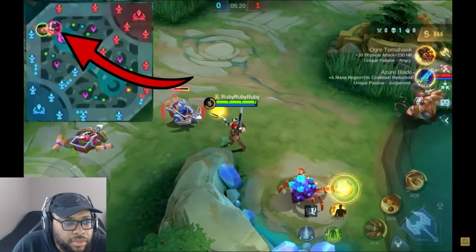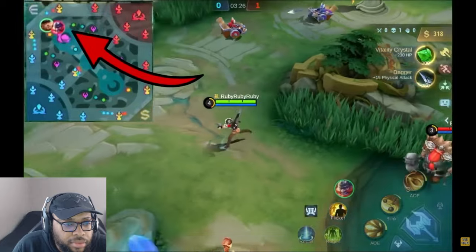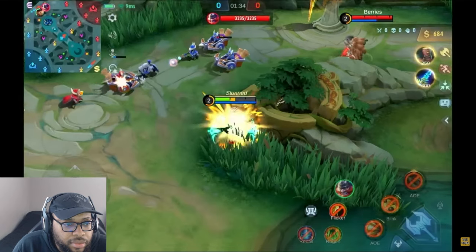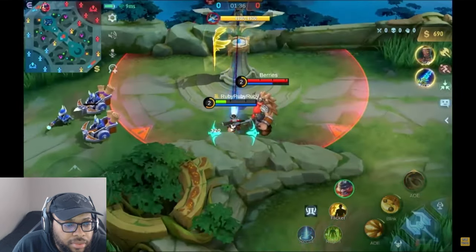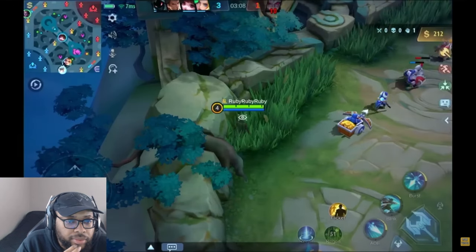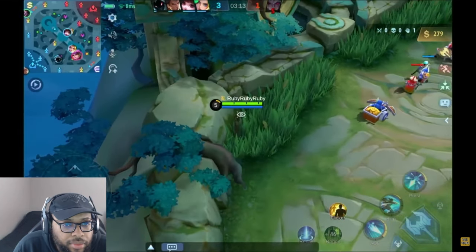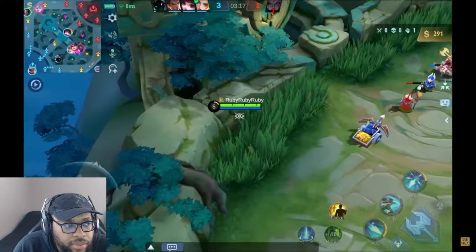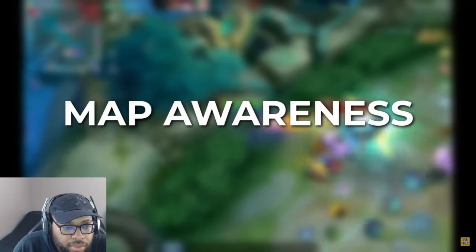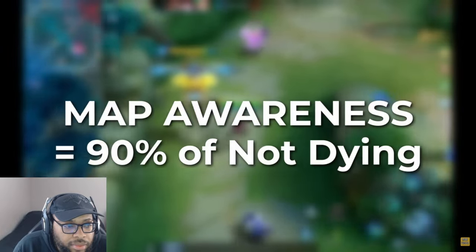Being on the opposite side will give you vision to the routes leading into the lane, giving you information of any enemy approach, but it is prone to surprise engages if the enemy has ranged engage tools such as Franco's hook or Kufra's jump. As much as possible, make use of the bushes and remain in them, especially if you're not actively attacking — this denies enemy vision on you and makes it more difficult to gank you. Map awareness is equally if not more important.